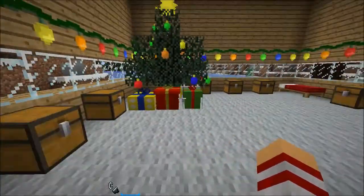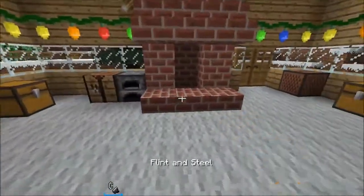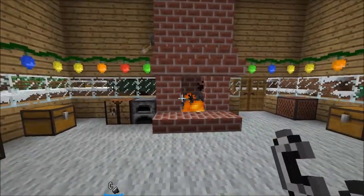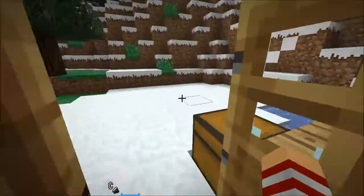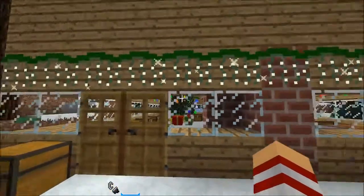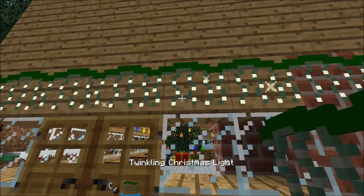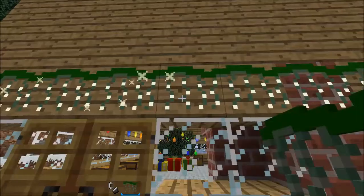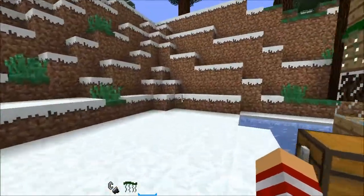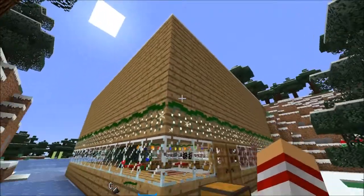Here I have all my chests set up with all the recipes, and I built this really cheap house. If we head on outside the house, you can see these — they're called Twinkle Christmas Lights. You can tell they twinkle; you can see these little sparks popping out. You can just put them all around your house. They look really nice. I have them all decorated. Here's my cheap house, by the way.